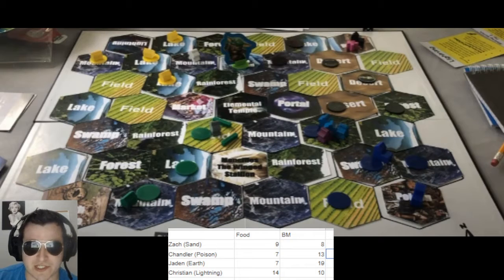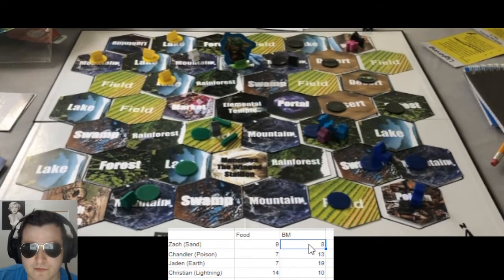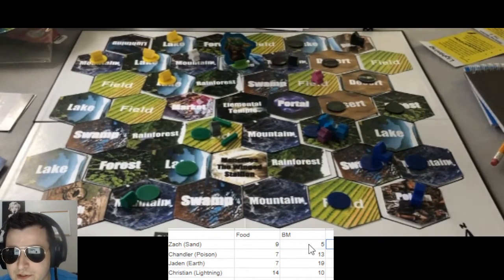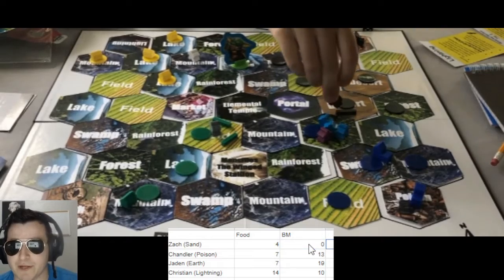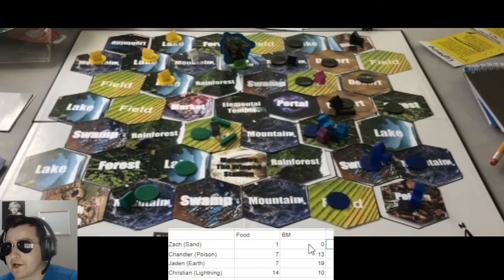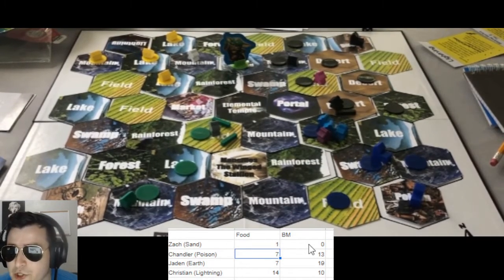Let's see what Sand does with turn four. He constructs a mine on his mountain, bringing him to nine and five. His general moves to the field and goes ahead and purchases that, finally obtaining his first defensive fortification on that desert, putting him to four and zero. He spends three extra food to get one soldier out there to help that defense a little bit.